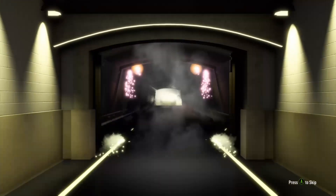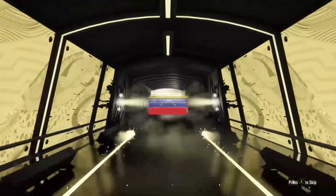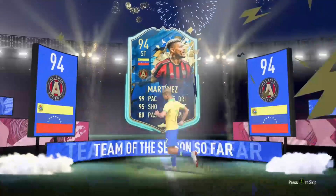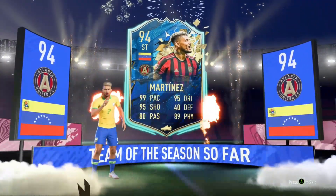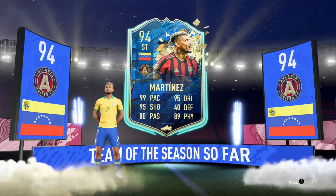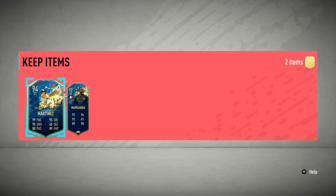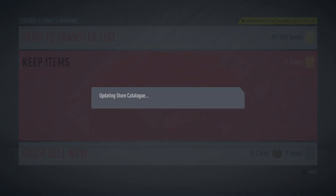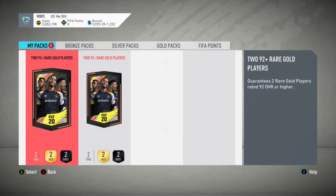Into the first one we go - and there's a walkout, that's good! Oh, is it Martinez? Yeah. I actually packed him a few days ago and traded him in for another SBC, so he is not a duplicate thankfully. There is somebody else in this pack too - don't really care who it is because he's going to be underwhelming. Yeah, Mandanda. When Martinez is the best player, the other player is not going to be spectacular. Steve Mandanda and Martinez - not a great start.